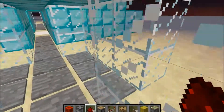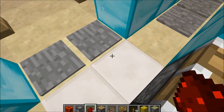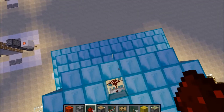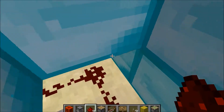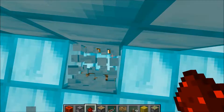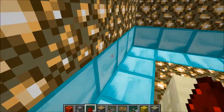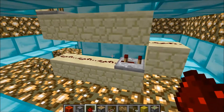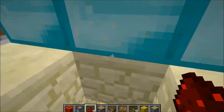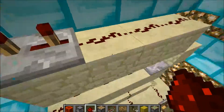I'll just show you another creation I've made — just an elevator. Here you can see the redstone; there's a lot of redstone. You just keep putting it back, back, like a little conveyor belt. It comes from the pressure plate, goes all the way up into there.